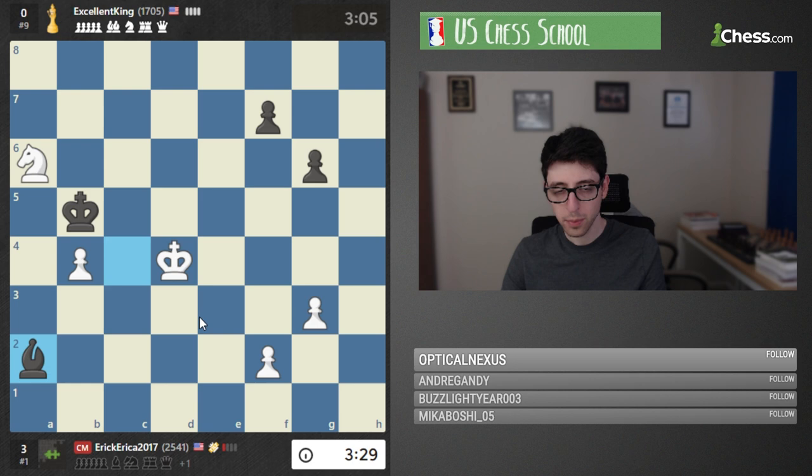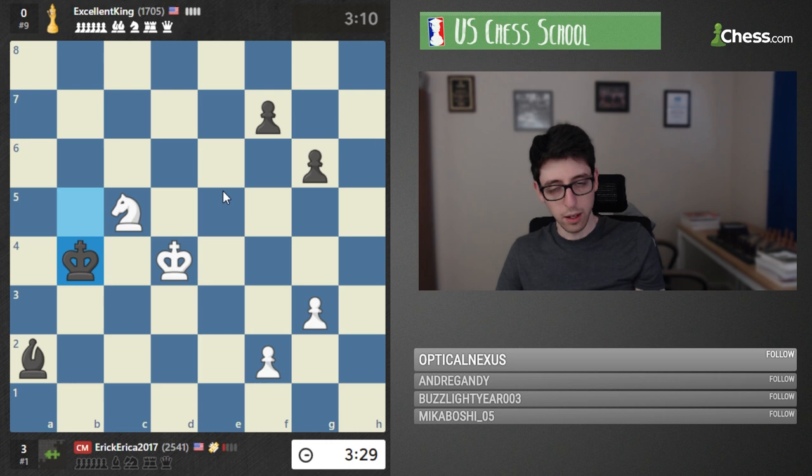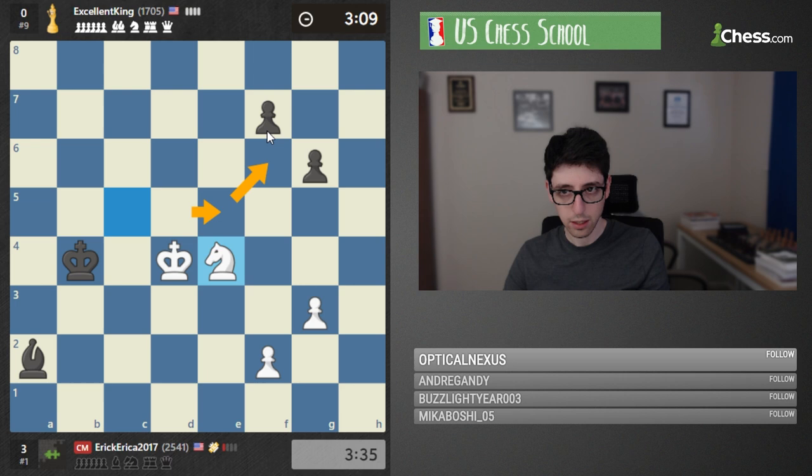Bishop a2 — still not easy for white actually because the pawn is still hanging. White is not winning yet, but white is going to be closer to the king side, so this is actually going to be kind of tricky for black. I think white has good winning chances because the king can just run to f6 and go after these pawns — so this will be tough for black to defend.